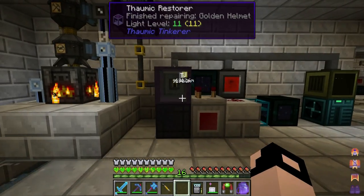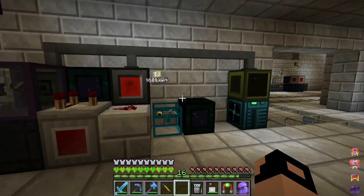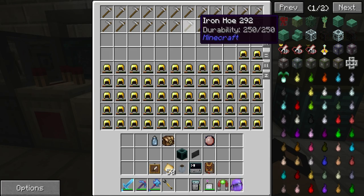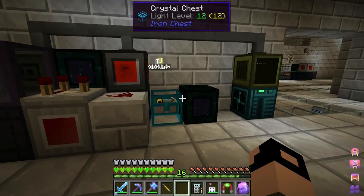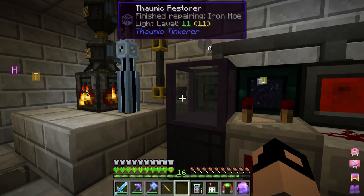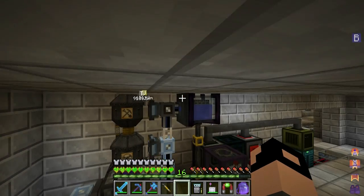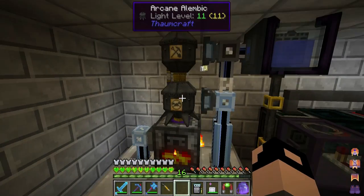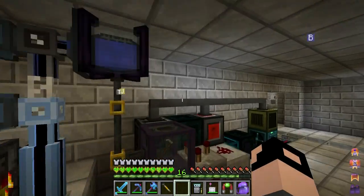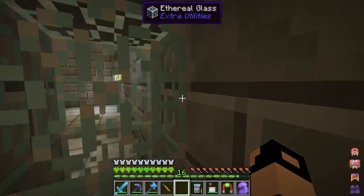Down here I've got this automated repair setup — it was a pain to get set up exactly how I wanted but it works perfectly now. Damaged items come in here; items in good shape get sent off to run through a high oven so I get the gold back. Others get thrown through knowing they can't be repaired, giving some extra Terra essentia into the main system. There's also a prodigio distillation setup here just processing Flint, and I also get essentia and ethereal essence from here.